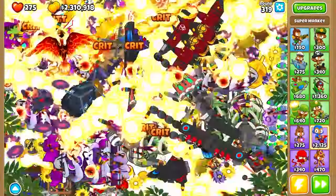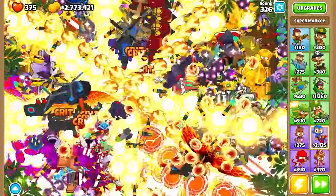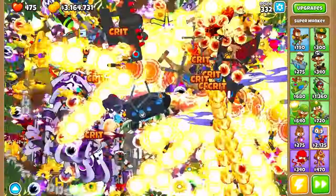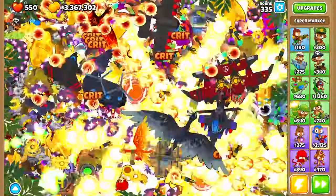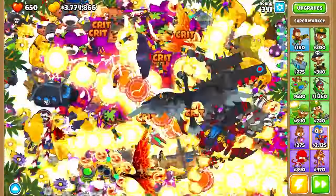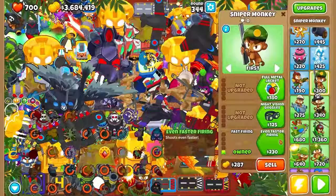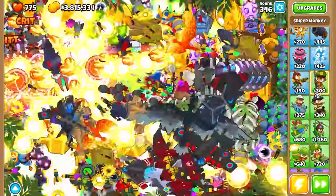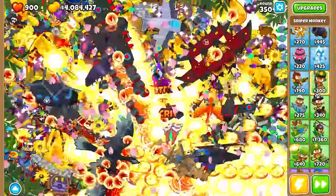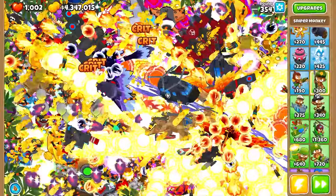Up until about round 350 I tried not to use too many monkey powers, but past 350 it's almost impossible — at least at my skill level. So we will be utilizing these robots to auto-activate abilities. This should carry us up until around 370, maybe 380. After 380 my setup starts to fall off, and at that point we'll need to use a couple of monkey powers — specifically the one that boosts attack speed for 15 seconds, and the one that basically pops everything on screen. Just have five or ten dollars set aside for some microtransactions.